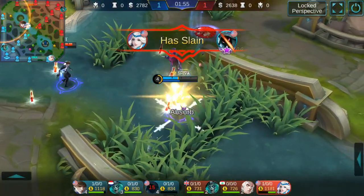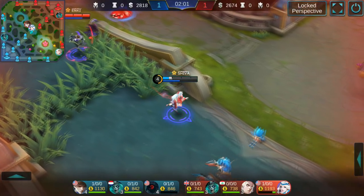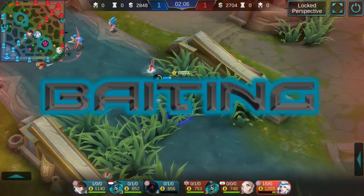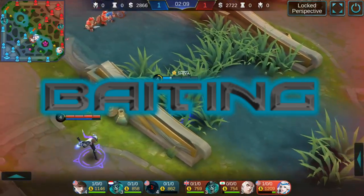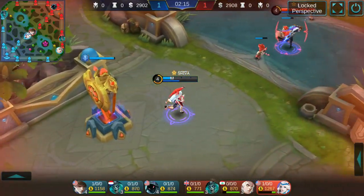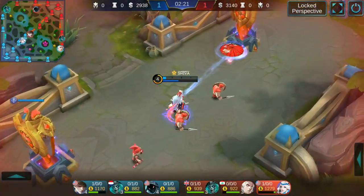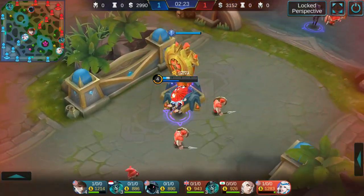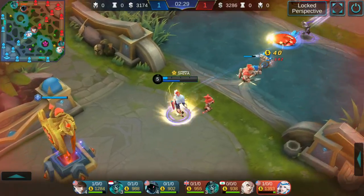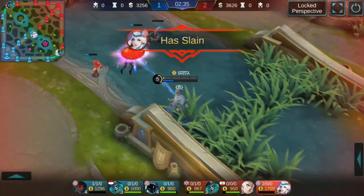Hellcurt tries to escape but I finish him off with an umbrella hit. This baits Gussion since I'm low on health — he tries to kill me. This is called baiting. Gussion's biggest mistake was not teleporting at the right moment; because of that, I flip away, purifying his mark and preventing his dive. That gives me enough time for my ultimate to come back off cooldown and kill him.